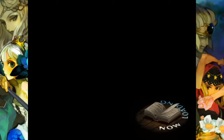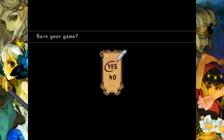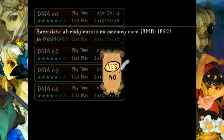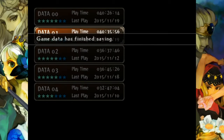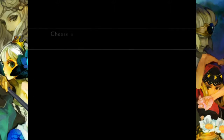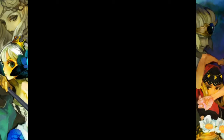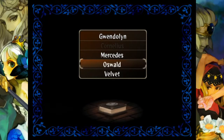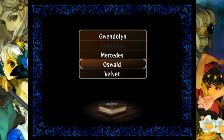Alright. So now what I'll do is cut to beating Yngwei with Velvet, and I might try Mercedes — we'll see. Anyway, that'll be the end of the episode. And then I'll come back to here, where I'm choosing the character to fight the Lord of the Netherworld, which will be Oswald. So preemptively, thanks for watching, guys. I hope you enjoyed it. I'll see you next time. Bye for now.